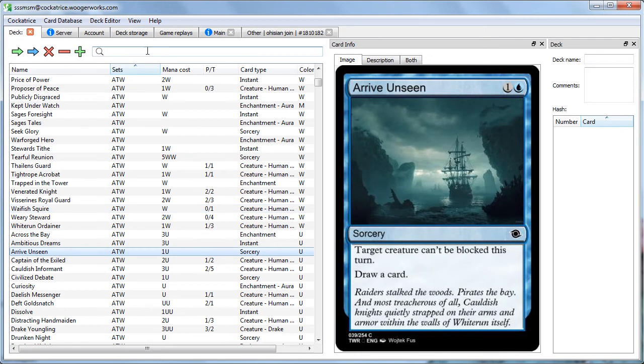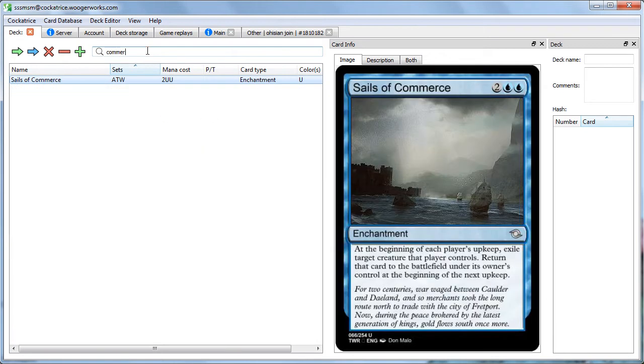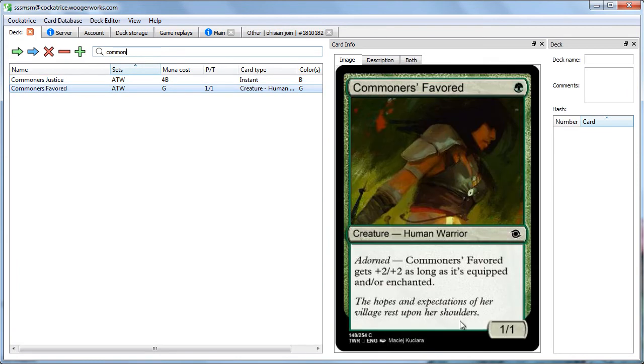Next on the list of mechanics, we have Adorned. Here we have Commoners Favored — it's a 1-mana 1/1 with Adorned. It says it gets plus 2, plus 2 as long as it's equipped and/or enchanted. Adorned basically gives something a bonus as long as it's equipped or enchanted, and that actually works really well with the Fabled mechanic, because most of the Fabled cards turn into auras once they've resolved. Very nice little combo there.